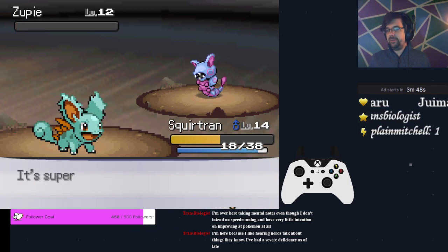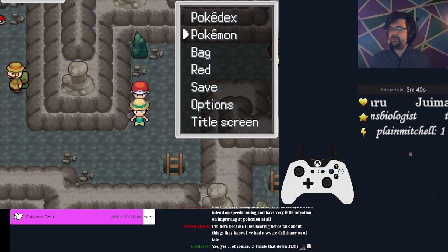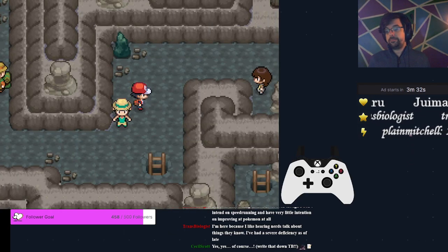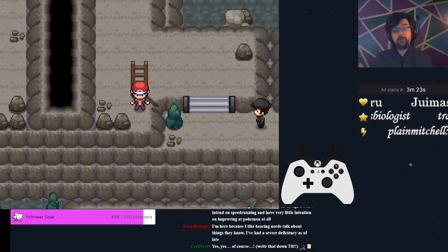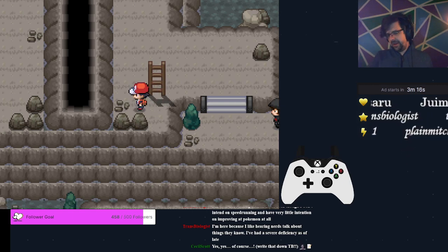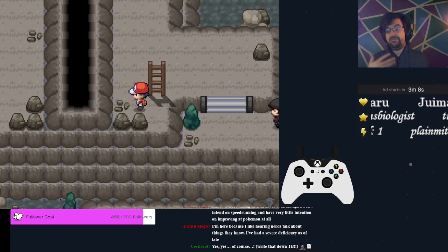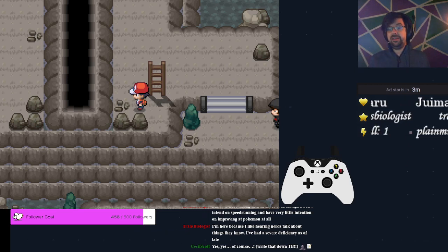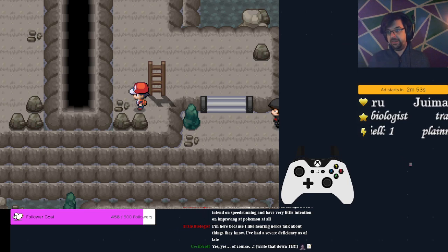These next couple of fights are going to be just auto-mashing Peck. We should hit level 15 during this fight. If you don't, you probably need to rotate out and have your Rattata clear out a couple of mons, or you may have missed a fight somewhere. Against that specific kid you want to be level 15. Also, I have been playing on x4 speed — most of this run will be done in x4 speed. If you aren't comfortable with max speed, play on 2x until you get more comfortable with the movement, and then move into x4 when you are ready.